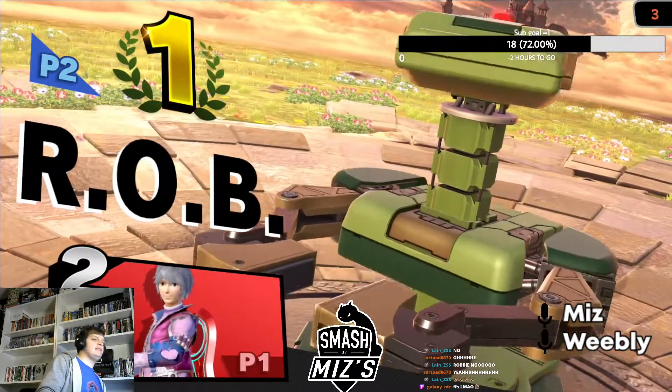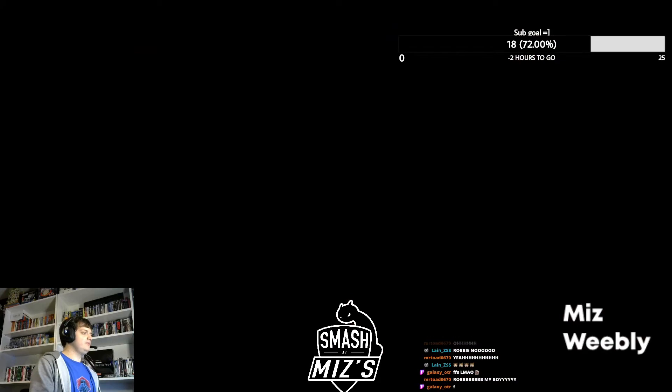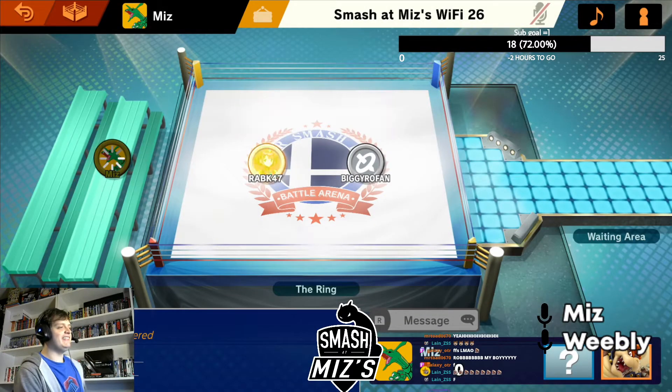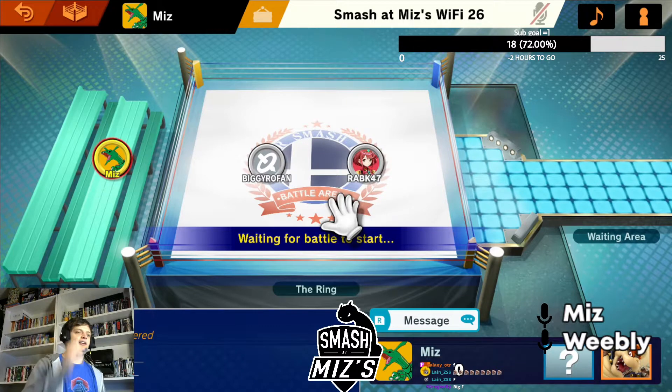Oh God. Oh no. Jesus Christ, that is horrifying. I don't know how a down air came out there, but that must have been a buffered... I reckon that was meant to be like a ledge hop down air, or maybe just a full jump from ledge down air to cover the space below him. But obviously he got caught by the down tilt, so the down air is the only thing that came out. Definitely just a bit of fumbling from Robby there. That's very rough.